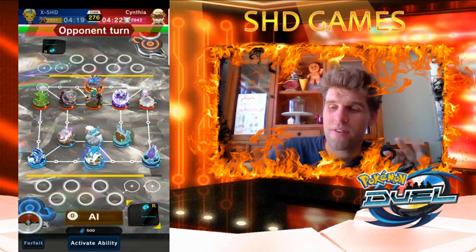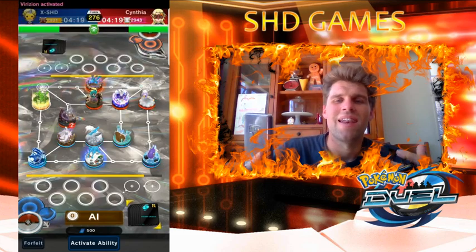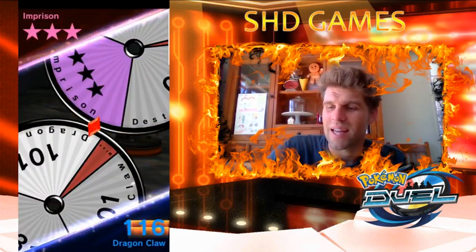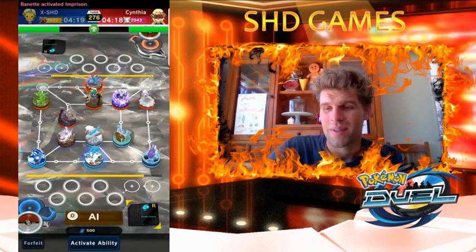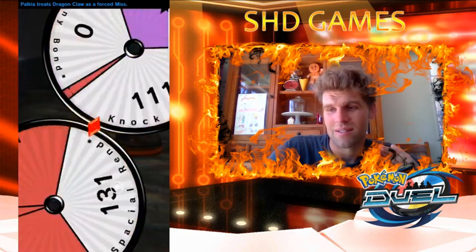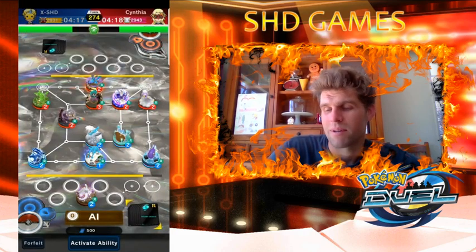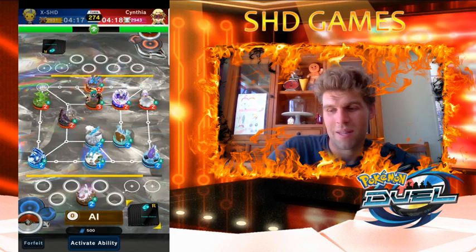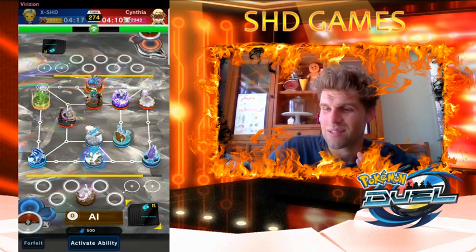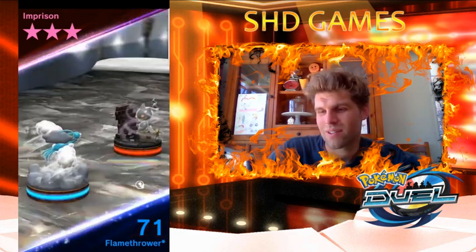Palkia is actually a very good matchup for all of these very annoying mons. One thing with Palkia — when you get knocked out, you move to the bench. You don't move to the PC. You just move to the bench. I was hoping for my Primal back. Not very good at all. But I do have a double chance — I'm going to go after it. I don't want to use my Mikalter just yet, but I also don't want to lose it. Looking for my pony wish.